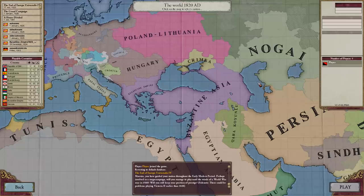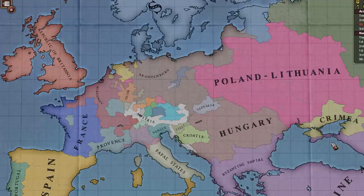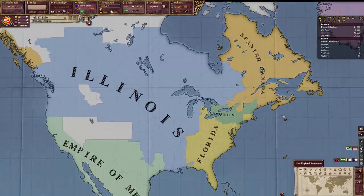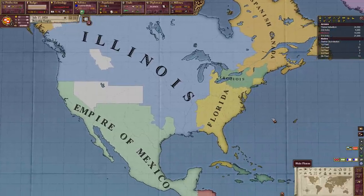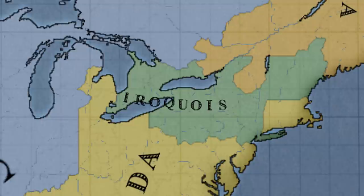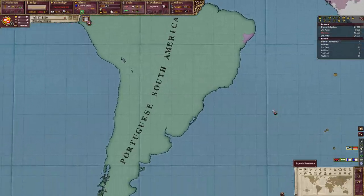Now after Europa Universalis 4, I can finally say we start in a really great position. Europe looks very messy — Germany has yet to form to clean up this mess. In America, the Spanish still control Canada and Alaska, while their free colonies — Illinois, Empire of Mexico, and Florida — were liberated. There's one giant tribal nation, the Iroquois. The British still control the whole center of America, and the Portuguese control all of South America.